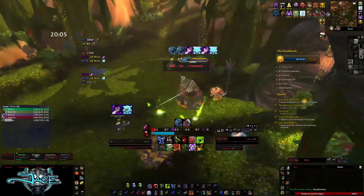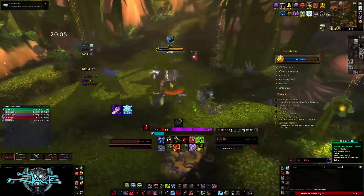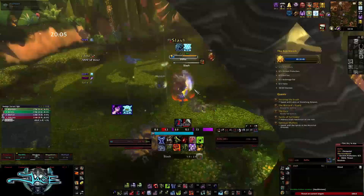Once the healer is dead, the last two die pretty fast — just cleave them down. They don't really do much. Just run away from his Noxious Eruption as it does knock you back and deal a decent amount of damage.